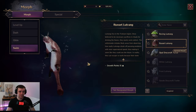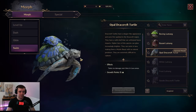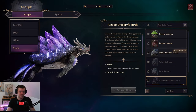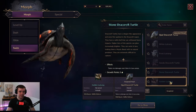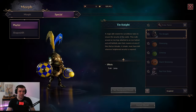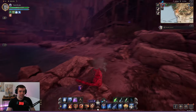For swimming, everyone starts with the default turtle form. You can then unlock others — I think I got one from dungeons. There's also a cool sea turtle and a lava turtle.